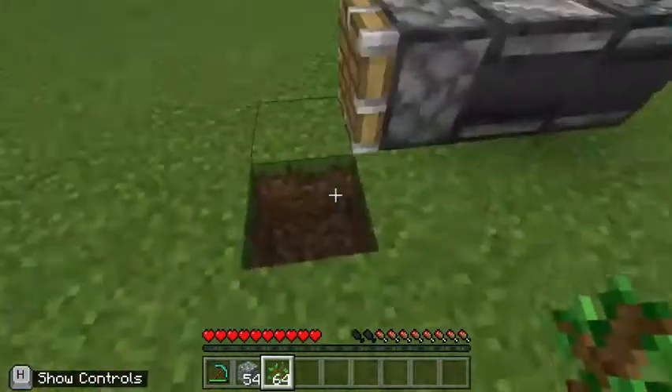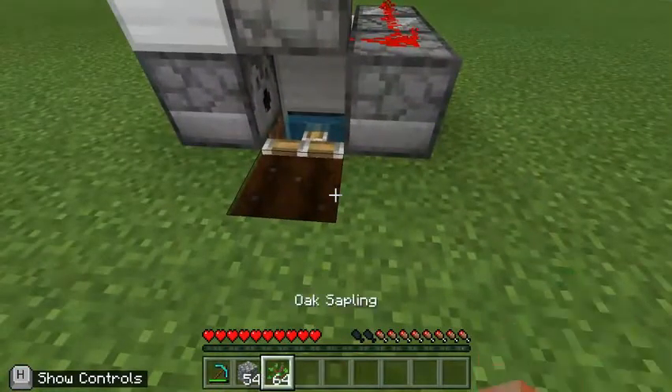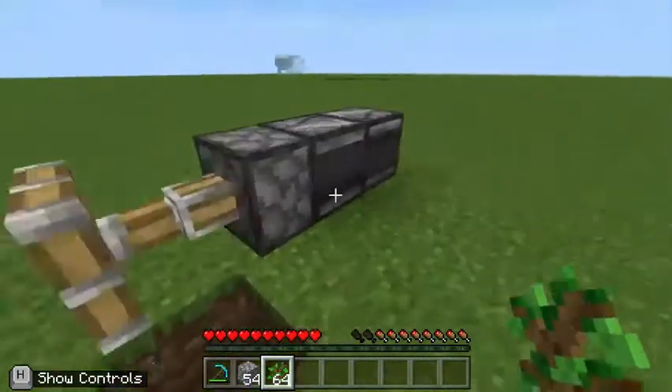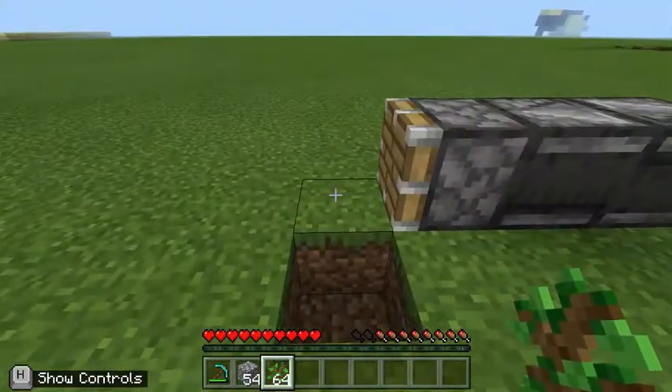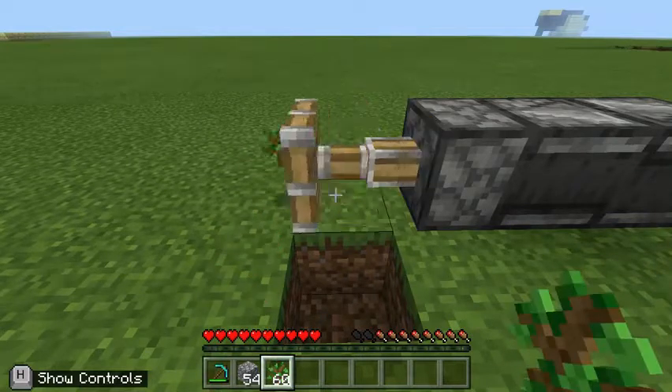This also works for the right click button. For example, a tree farm or a nanofarm where you want to place down saplings or seeds — this will also work for you. This is not a tree farm, just for demonstration, but if I hold down a right click and pull up a screenshot...